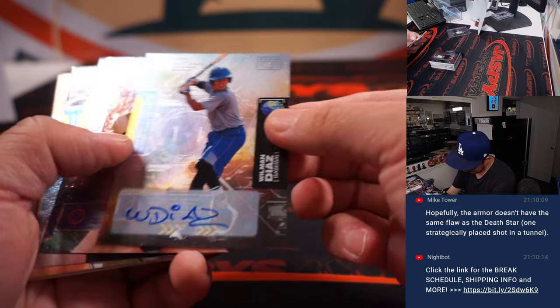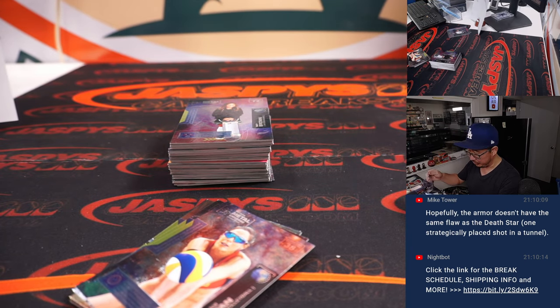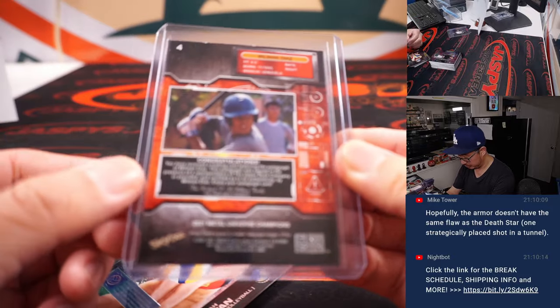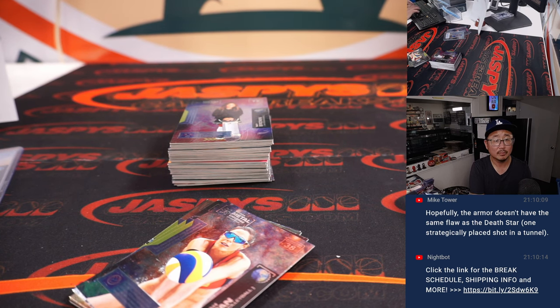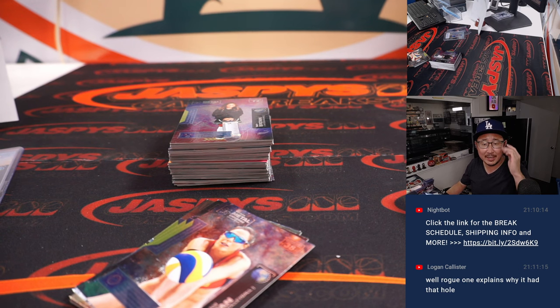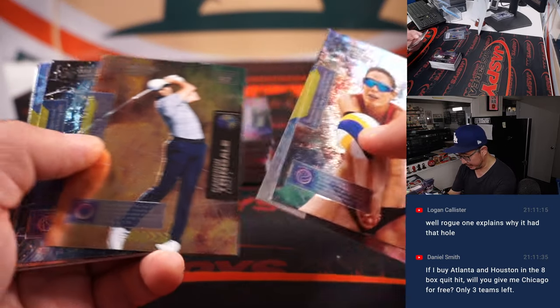Oh, and an autograph — it's Wilman Diaz. Dodgers prospect, maybe? Travis with W. Wilman Diaz is indeed a Dodger, 18-year-old shortstop, righty. He was in rookie ball last year just for a little bit and some more games this year. Didn't seem like he logged a lot of at-bats — maybe there were some injuries involved or something like that.